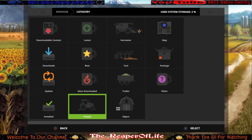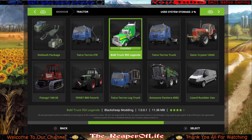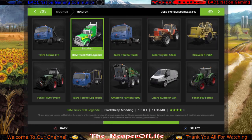Last but not least, under the tractor category, the best semi truck is the BSM Truck 950 Legend. It's by far the best semi truck because the in-game developer semi trucks only give you 400 to 500 horsepower, while this one has 950 horsepower — so it drives a lot faster and helps for pulling heavier loads. This is The Reaper Life — I hope these mods improve your gameplay. Feel free to like, comment, or subscribe. Until next time, take care!